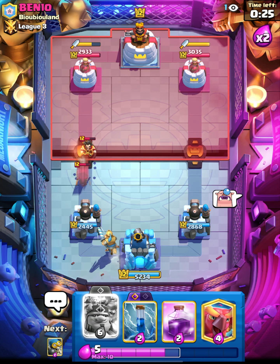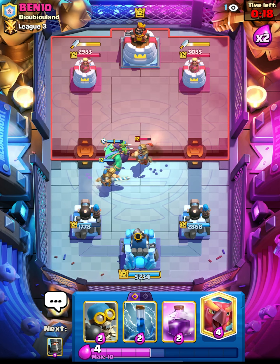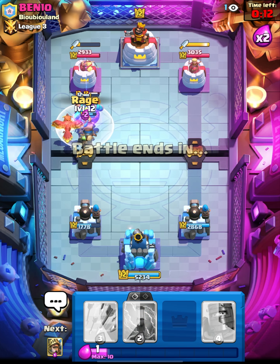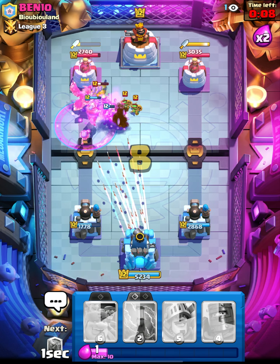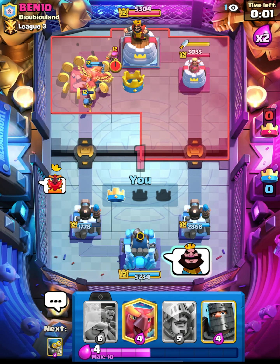We'll take a ton of damage here but we need to get damage from his push. We'll go in the middle just to tank for the prince — that works relatively well. We go in with the bomber and everything, rage the troops at the bridge, then arrows as well. Come on prince — we'll zap him. And there we go, we pick up the win! He puts well played.